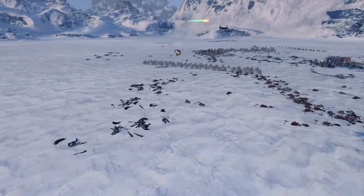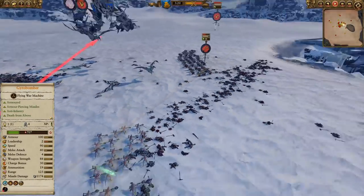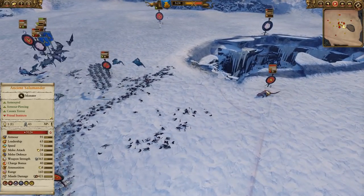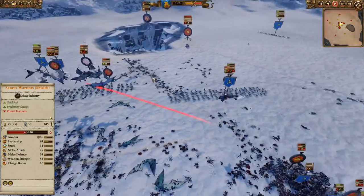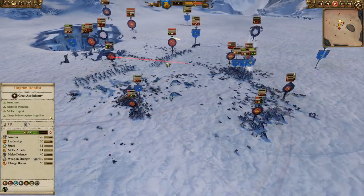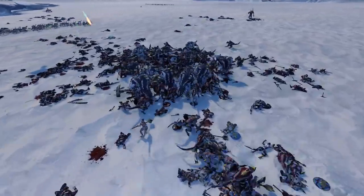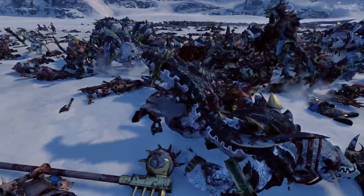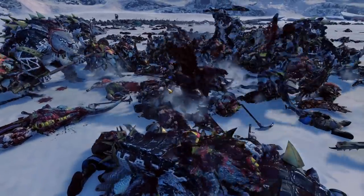We've been able to deal with quite a few of the Terradons, and I'm doing some cross-firing here. But unfortunately I don't have any tools to deal with that Salamander right now, and it is accurate enough to pick the gyro bomber out of the air. With armor-piercing missiles it's able to take down the gyro. It's a little rough, but maybe we can still get some value. The two Slayer heroes are still very healthy, and another Kroxigors drops there to Ungrim.